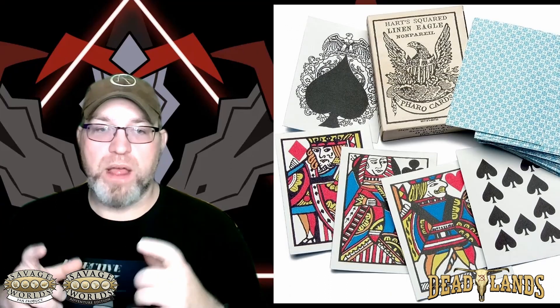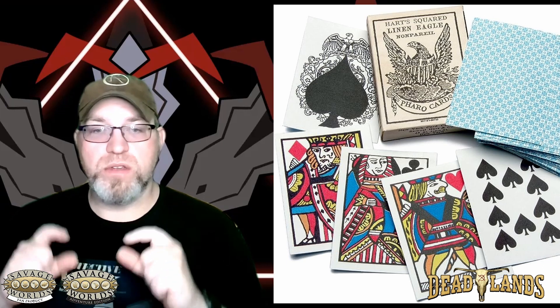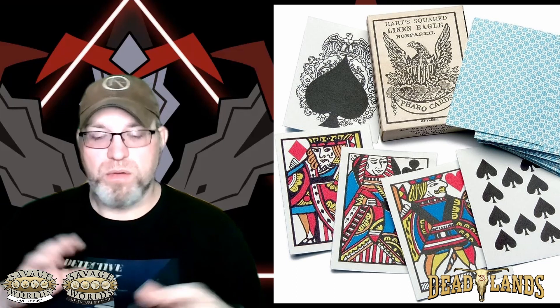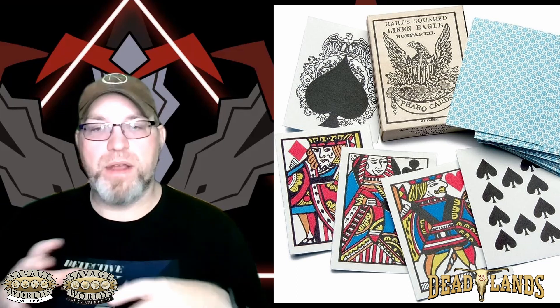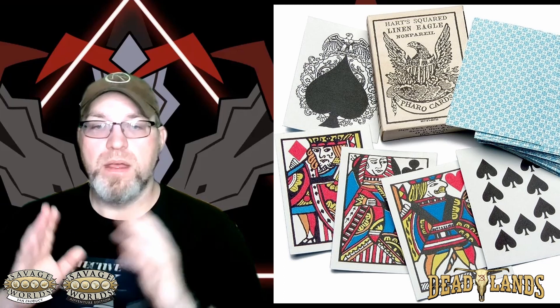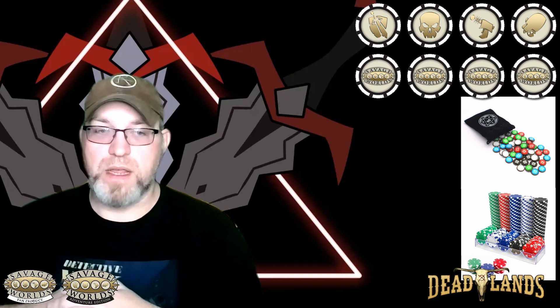Our GM will have what's known as an action deck, which is a standard deck of playing cards with the jokers left in it, and this is for determining initiative. Also, there are some characters that end up playing poker to use magic. Lastly, you need some tokens to represent bennies, or benefits, for our daring heroes.